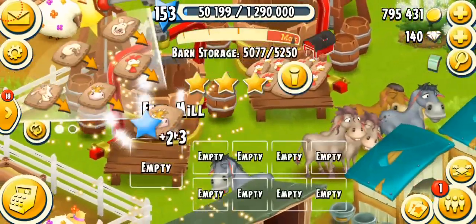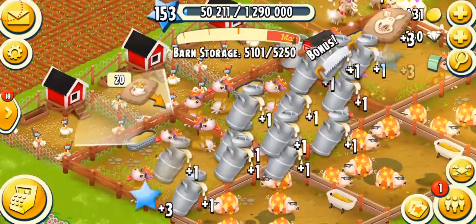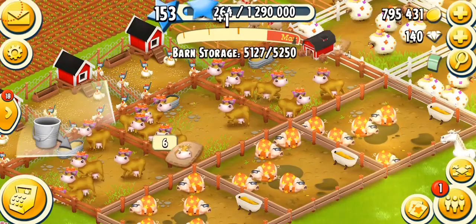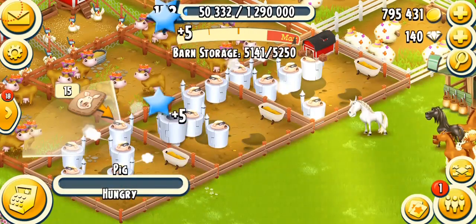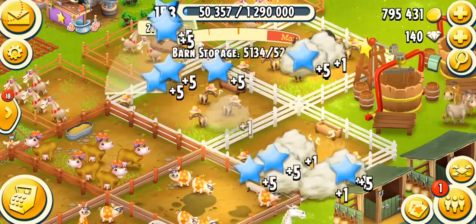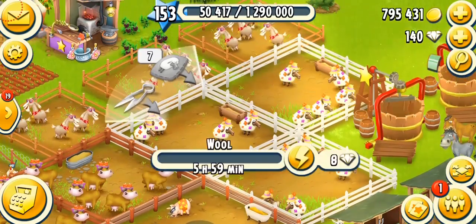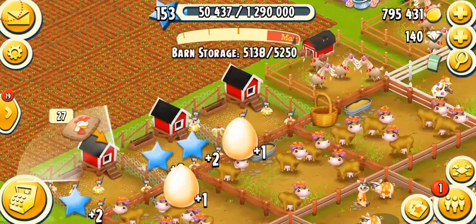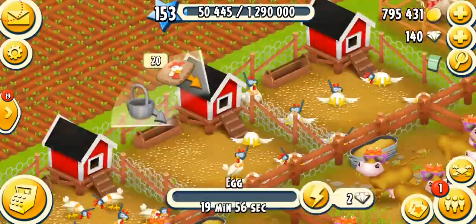We're going to see our animals now and I'm just going to be collecting them. Let's collect my cows — I got a saw. Let's feed them; I've got enough cow feed so I'm not going to run short. Let's collect the bacon and feed my pigs. Let's collect the sheep and wool. And we're going to collect our chickens. We have about 18 chickens in Hay Day — total 18 chickens.